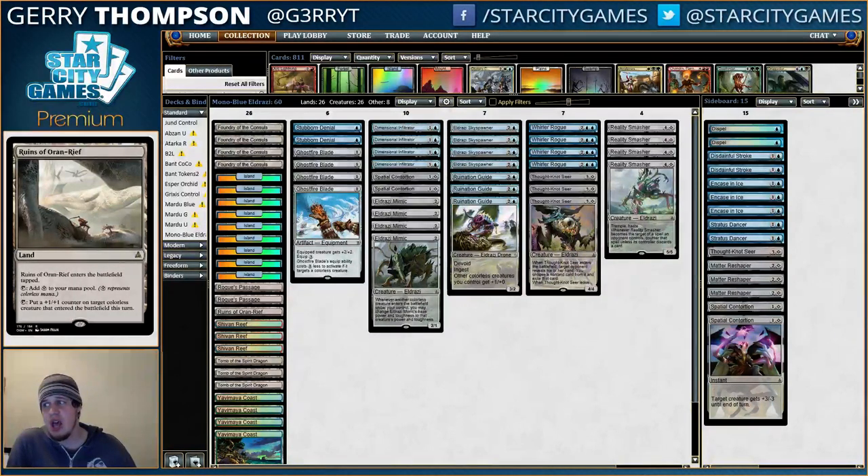You could also play things like Sultai's Faithful to sacrifice the Hangerback Walker and get a little tempo. Basically, Whirler Rogue is busted - that's all I've really learned from this.